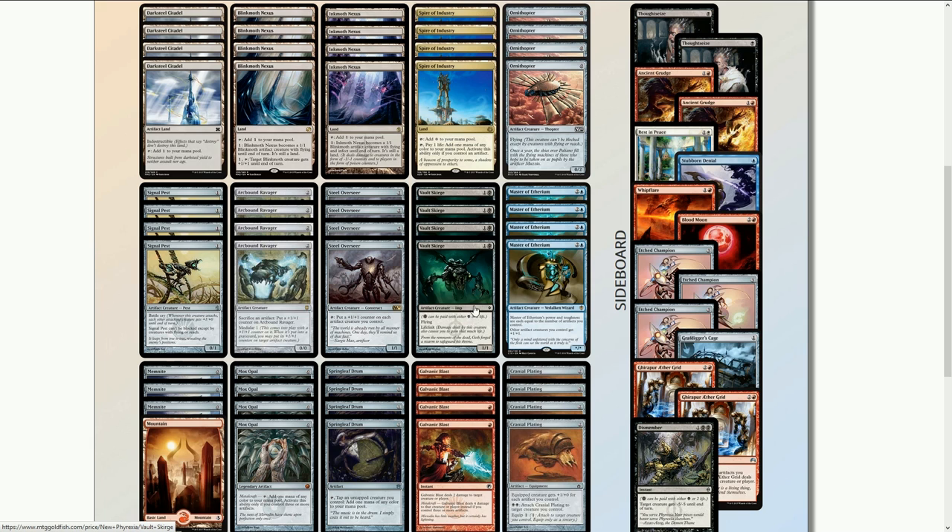Moving on to Vault Scourge — it's pretty good in Tier 1 Affinity mainly because of Arcbound Ravager. Without Arcbound Ravager, Vault Scourge is just a 1/1 for one with flying and lifelink, which isn't great. With Steel Overseer it could be okay, but it's just on the border where I didn't feel like it was worth it. They also have Master of Etherium, but obviously since we're mono-white we can't use that.